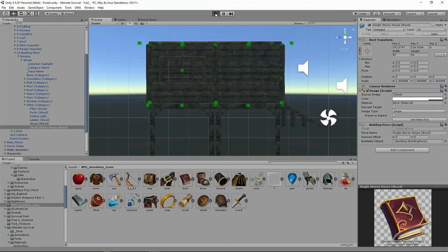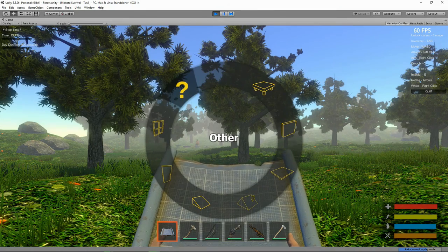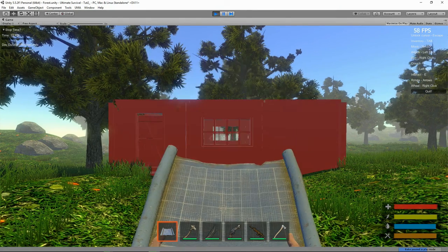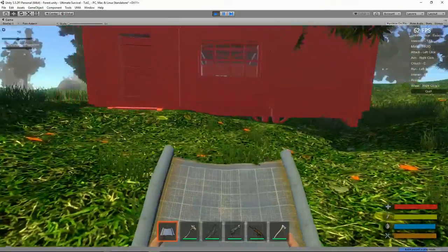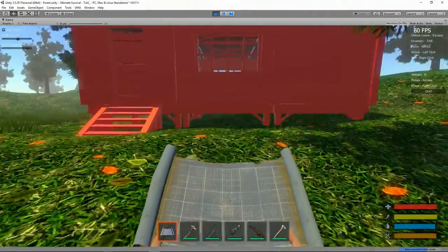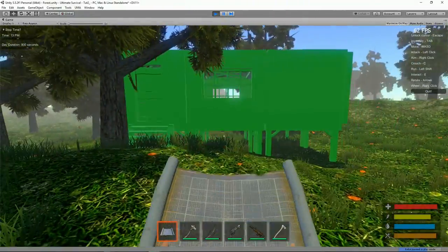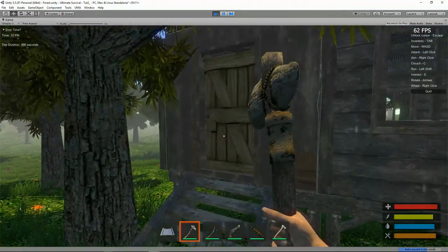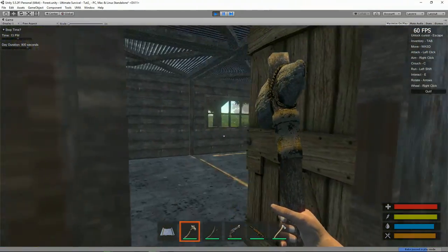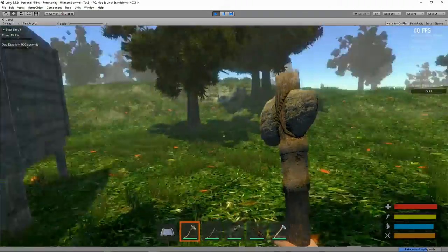Let's load up our game and see if we can build our house. Here it is — Single Story House Wood. You can see we can pick it out, move it around, find somewhere with space, and put our house down. Here's our house — we can open it up and go inside. Not too bad for our attempt.